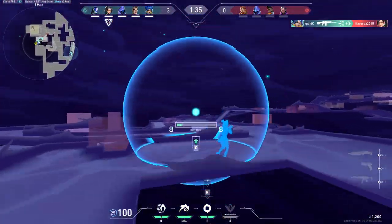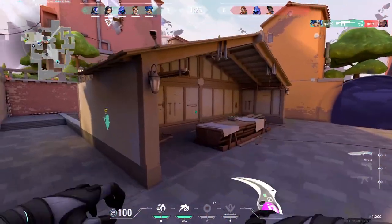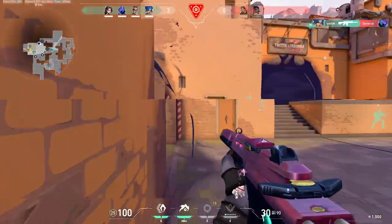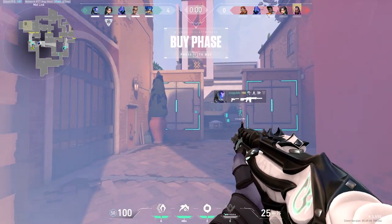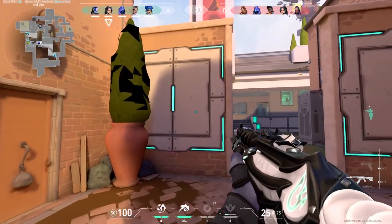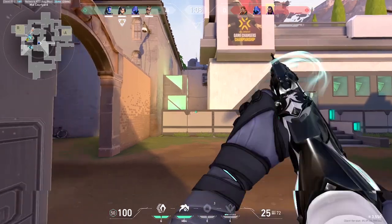We force buy again and I start off by smoking CT and market for my teammates. Neon gets an easy pick off Reyna, Sage immediately plants on the spike, which is really good. I get a call-out that one might be CT, so I peek CT, get the kill, and we end the round very quickly. We are flying by these rounds.